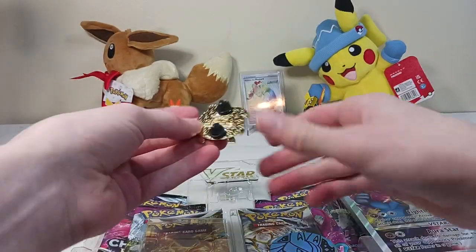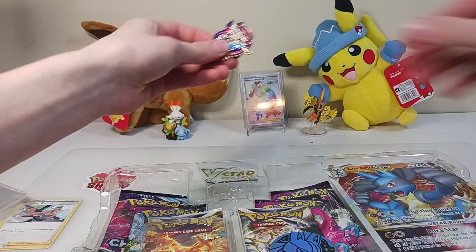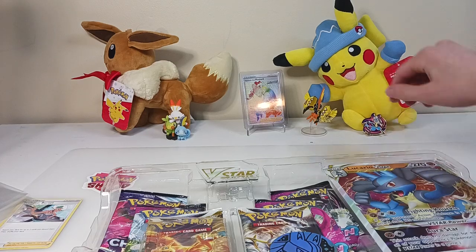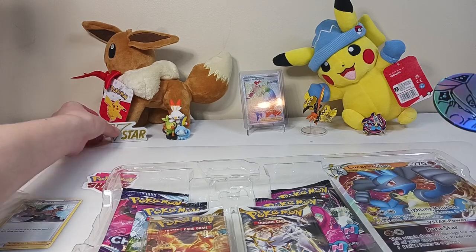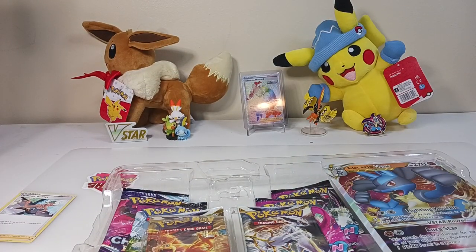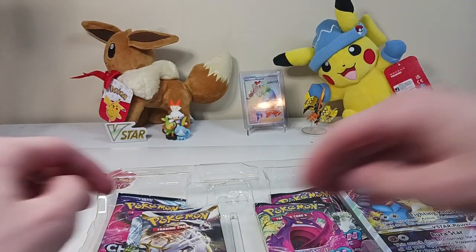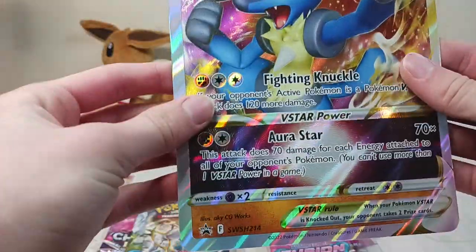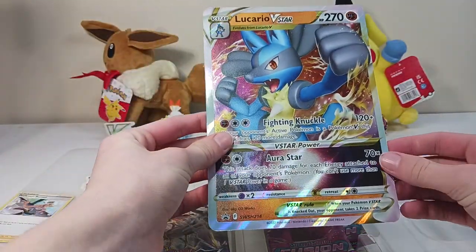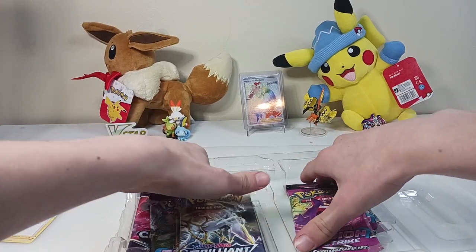And then we have the pin, which looks really cool. We'll have this as the background — we might as well add the V-Star back there too. The coin's a little bit harder to prop up, so we're not going to add that back there. We have three Fusion Strike this time, plus the V-Star big card. So we'll put that to the side.